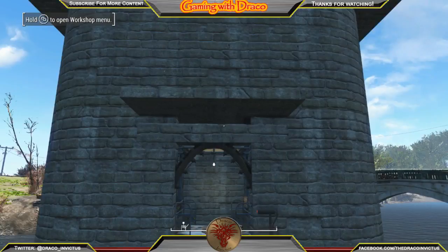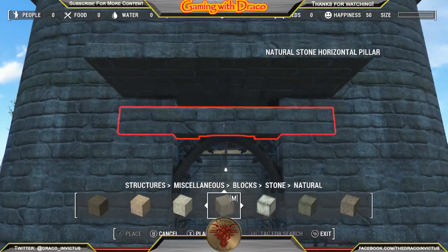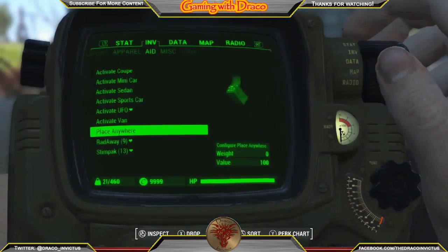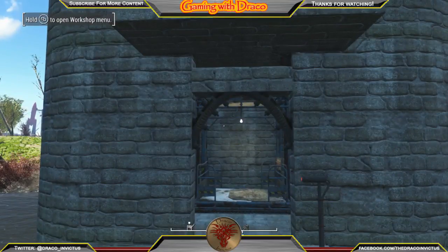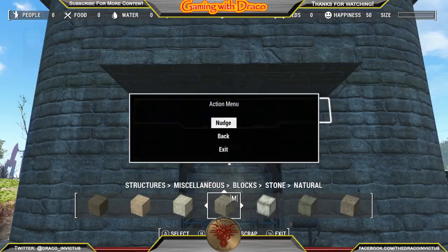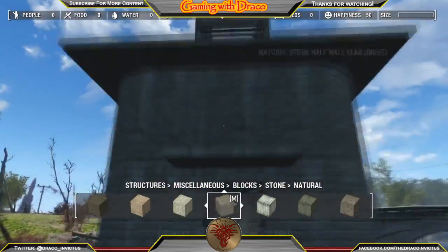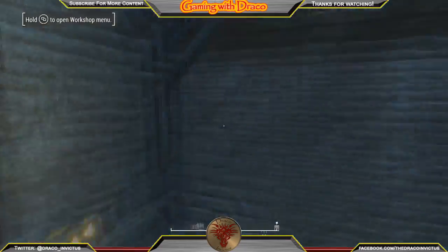I was changing the settings for Place Anywhere because it wasn't giving me the menu it used to — when I click on something it would say, do you want to place it here, do you want to move this? I go back into the Pip-Boy to fix those settings; the setting is Place Anywhere 'bring up menu' instead of direct. Now I'm nudging it up to the proper height, hiding all the wires and connectors. Now I'm on the third floor and we're going to jump back into the build menu.